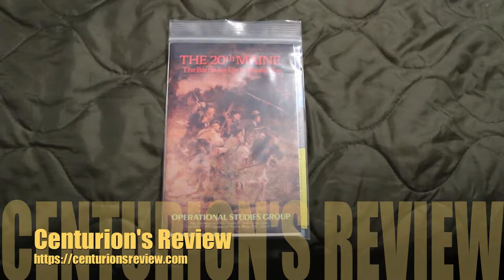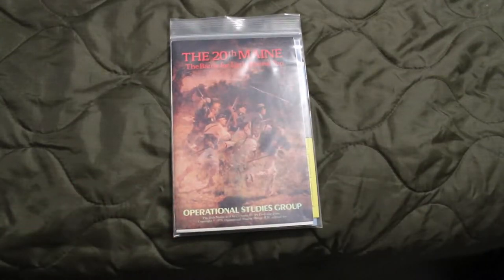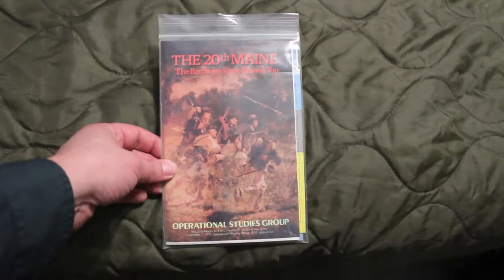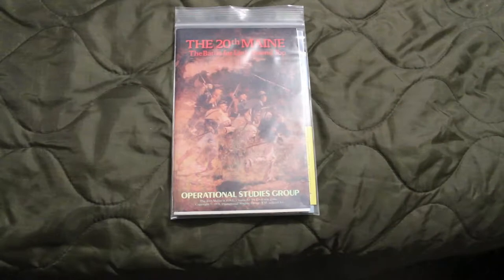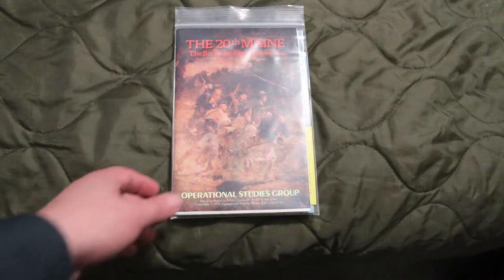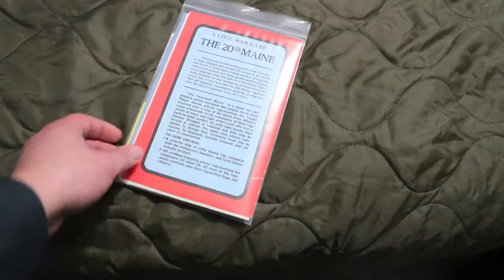Hey, Dave from the Centurion's Review. I was just at auction this week and I picked up some interesting micro games. This is the 20th Maine, The Battle for Little Round Top. It's from Operational Studies Group. I bought this and Battle of the Hundred Days — before this I only had one of their other games. So this was a good find; I only paid like 10 bucks for it, so that's not bad.